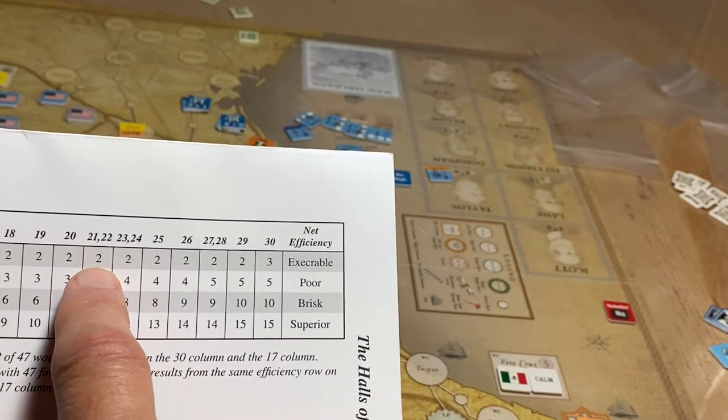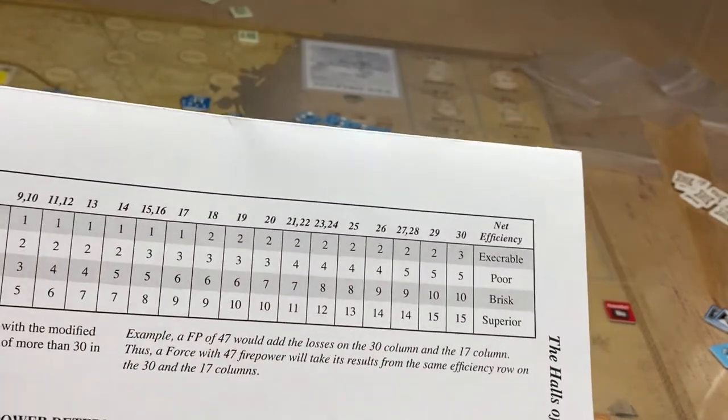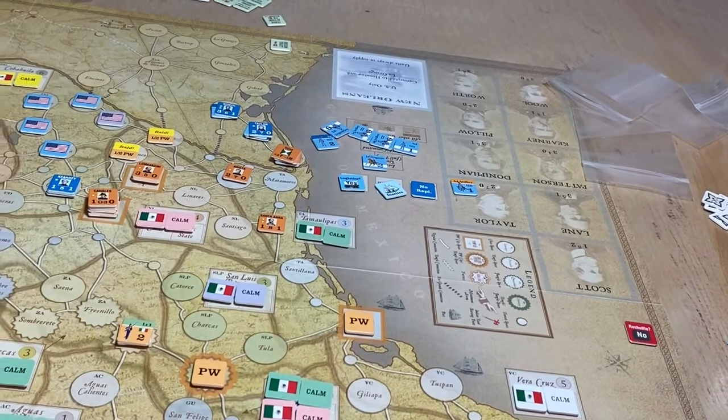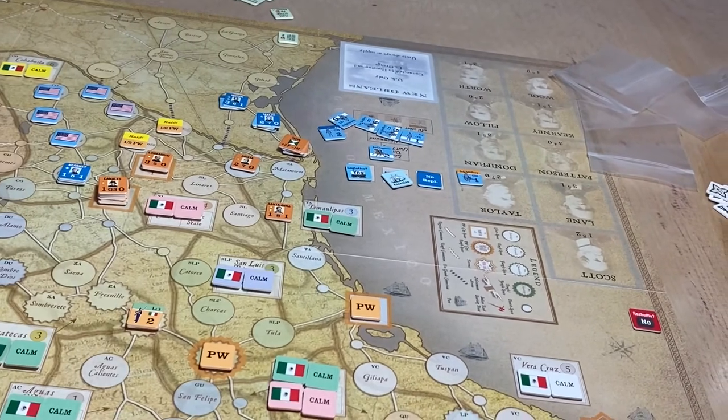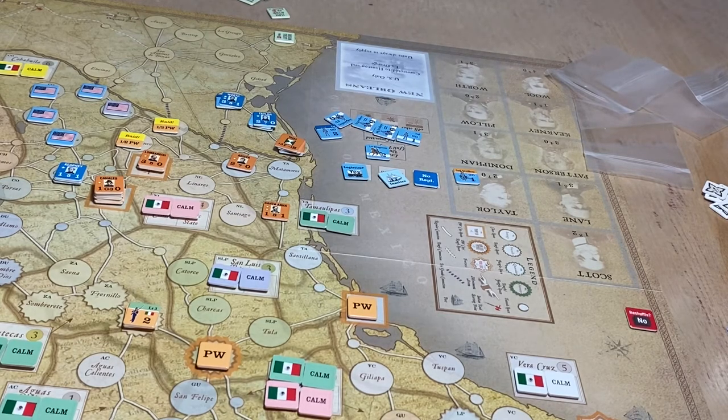You could have a lot of firepower — say 21 versus 11 — and still only get two losses if you roll low. Or you could be outnumbered and still come out of it well. It could easily have gone the other way: if the US had won that battle, instead of political will being at 32, it would have been all the way down to around 26.